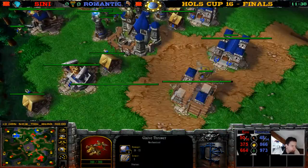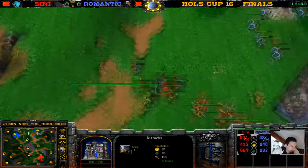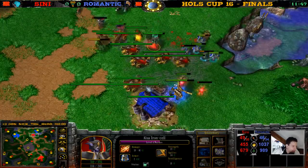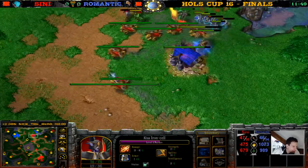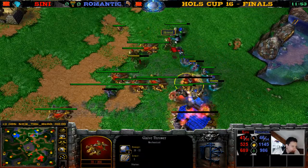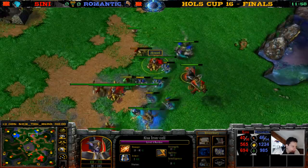Mass Clay Thrower strategy from Romantic! He's doing the mass barracks strategy again but this time going for Knights. These footmen just take so much damage from the Fan of Knives and the Clay Throwers. I'm pretty sure they have the tier two upgrade. There goes another Pocket Factory — level four Tinker. The Warden is on the way to level five but still quite a bit away.